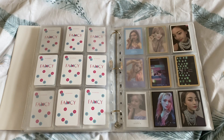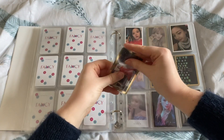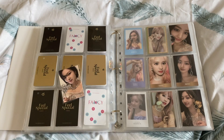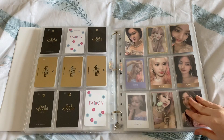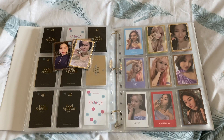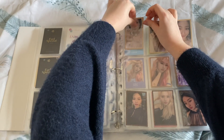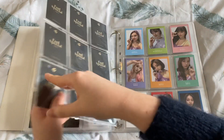For Feel Special, we have most of Jeongyeon's set and one Sana card. I have Jeongyeon's white border and her gold card — so I'm just missing Jeongyeon's black border and Sana's white border. Then on this page I need this one and that's it. I'm finishing this page — I have all three of Jeongyeon's and then this last Sana. My first completed page — oh my gosh, I'm so happy with that!